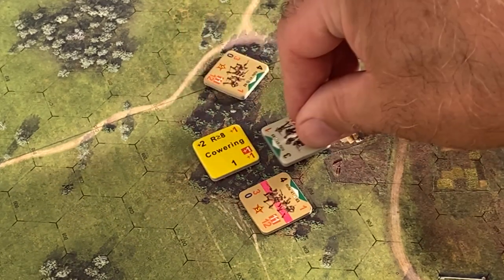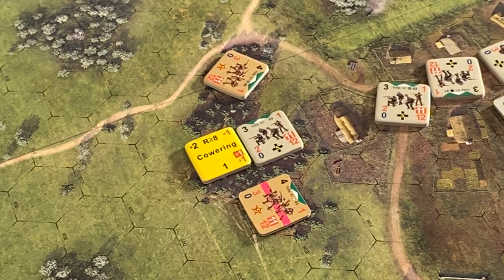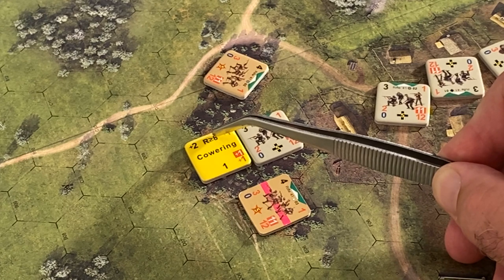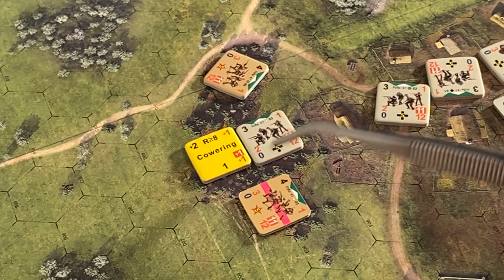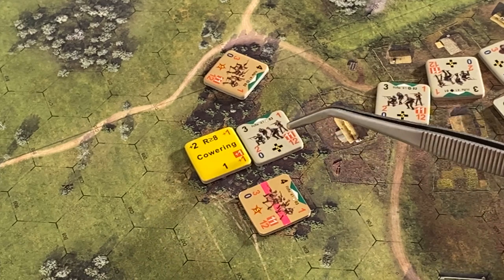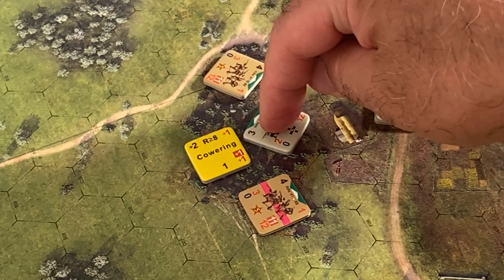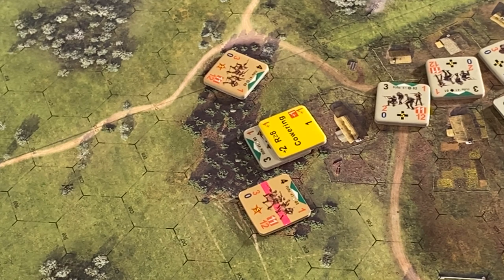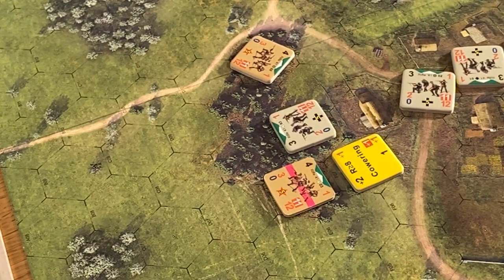Let's see what we've got here — Cowering. So what that does is it gives a plus two to its cost to fire, so it's actually going to cost them five to make a fire. That's its rally attempt number — needs an eight or greater. It's got a plus one to its movement value. It's only got a range of one — reduced range of one, which means it still can fire. However it's got a plus one to both its defence values, whether front or rear, just because it's hunkered down, cowering. So it can fire.